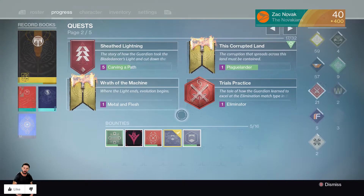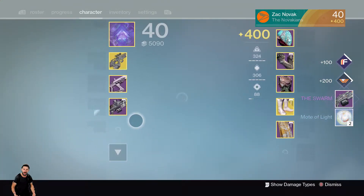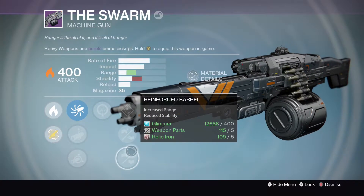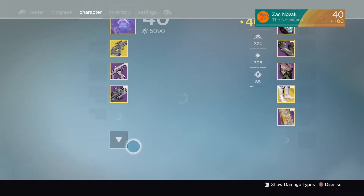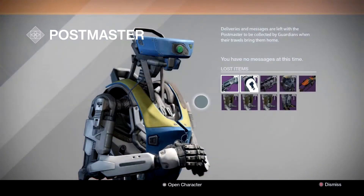Let's go with the Sunrise bounty, then we'll go to the postmaster, then move on to my Warlock or Titan. We got the Swarm — it's an okay machine gun. It's got life support, speed reload, hand-laid stock, reinforced barrel, and rangefinder. Rangefinder and reinforced barrel could actually be very viable for Crucible, possibly even PvE. Let's go to the postmaster. We got three to four sets of boots: Exaltation boots, more Exaltation boots, more Exaltation boots, and some Iron Saga boots. Not too bad — all of them could be infusion fuel.